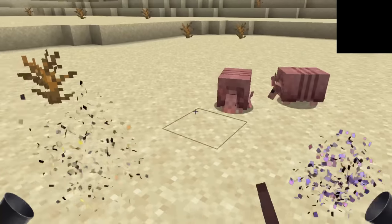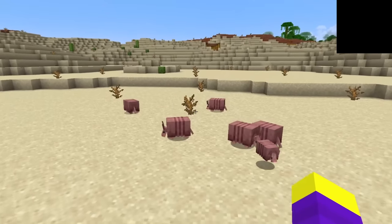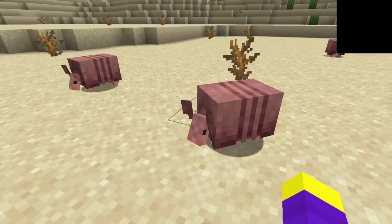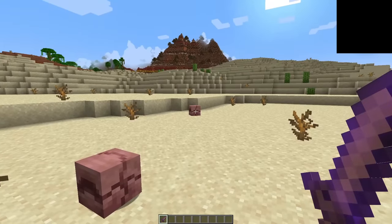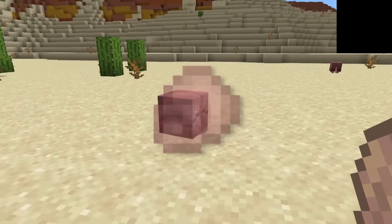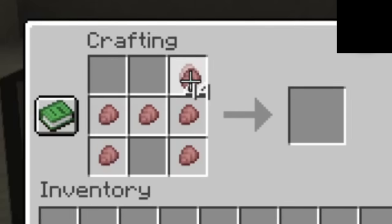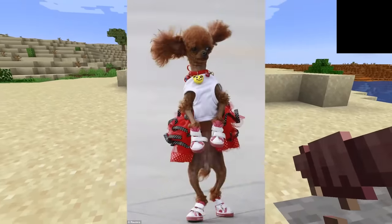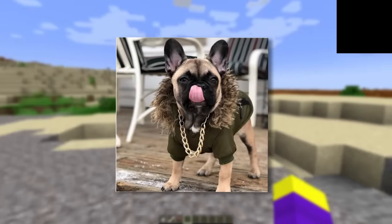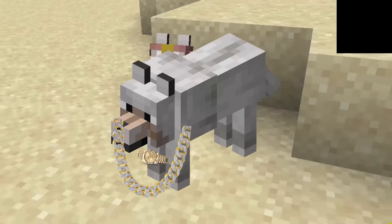Another mob being added is the armadillo — last year's mob vote winner, allegedly. The first thing you'll notice about the armadillo is that it's really scared of you; whenever you get close, they just roll up into a ball, so the only way to actually get close is by crouching. They do make a really good soccer ball if you don't. If you want to breed some armadillos, you have to give them spider eyes. And if you want to harvest some scute from these guys, you can take a brush and rub them with it. With these scutes, you can craft dog armor — similar to real life, you can now dress up your poodle however you like, and in game your dog actually gets some protection from it. You can combine dog armor with any dye to give your dogs all sorts of drip.